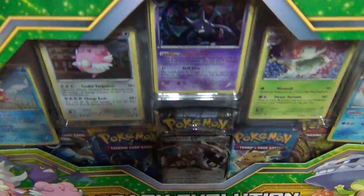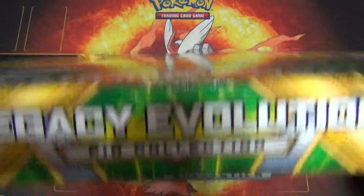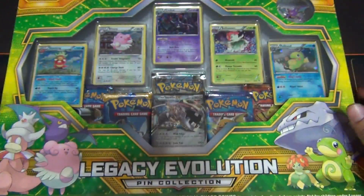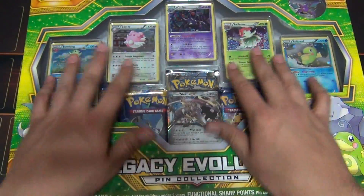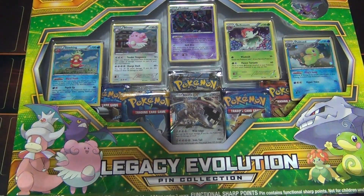Check it out my fellow party people, we have a Legacy Evolution pen collection box and this thing is epic. We got all these holos, Steelix EX, and then five booster packs.